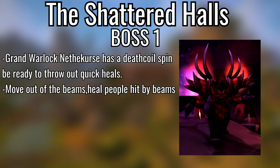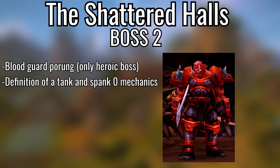The first boss in Shattered Halls is Grand Warlock Nethekurse — he has the Dark Spin and Death Coil. On heroic the damage is tremendous. Be ready to basically AoE heal because the Death Coil is very quick and always hits a random target, so be ready to sporadically heal the entire group. He also has a fire thing you need to walk out of — don't stand in it. Heal off the people that did get hit, and it's basically a tank and spank.